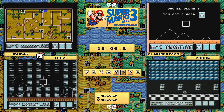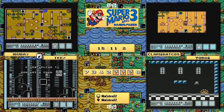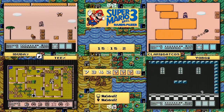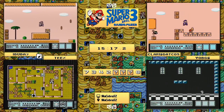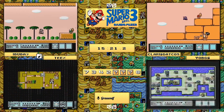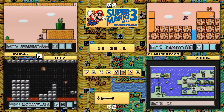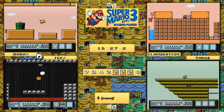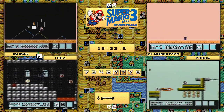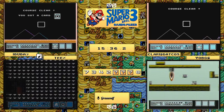He knows these levels better than just about anyone, and hopefully he doesn't have an issue further. Obviously a restart at this point would be a death sentence on his run - we want all players running at their best, and that includes the emulator. Ibuba7 and claris.com are nearly neck and neck - one's playing 2-4, the other's playing 2-5. Could you ask for a better race at this point?